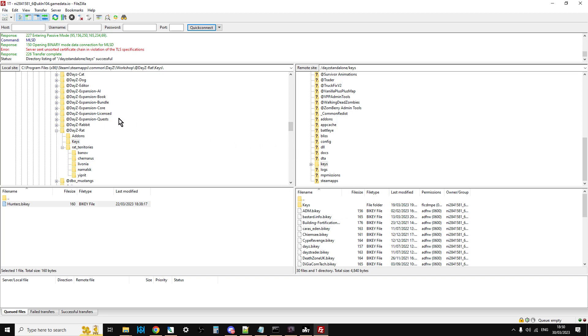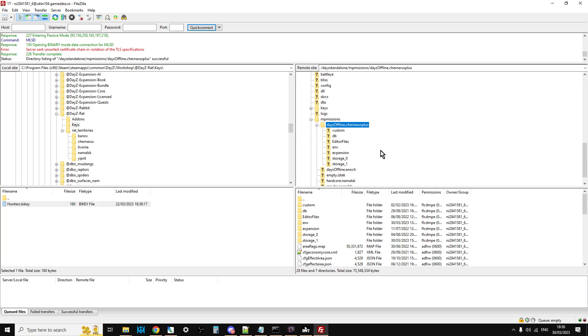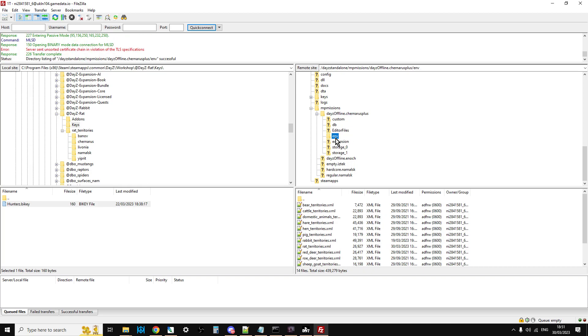Next we want to go down to mp missions and add the rat territories file. This is a Chernarus server so we click on Chernarus, go into env, and on the local side click on Chernarus in the rat territories — there's ratterritories. Right-click upload. I've already uploaded them, but you can see all the territories are now on the remote server.